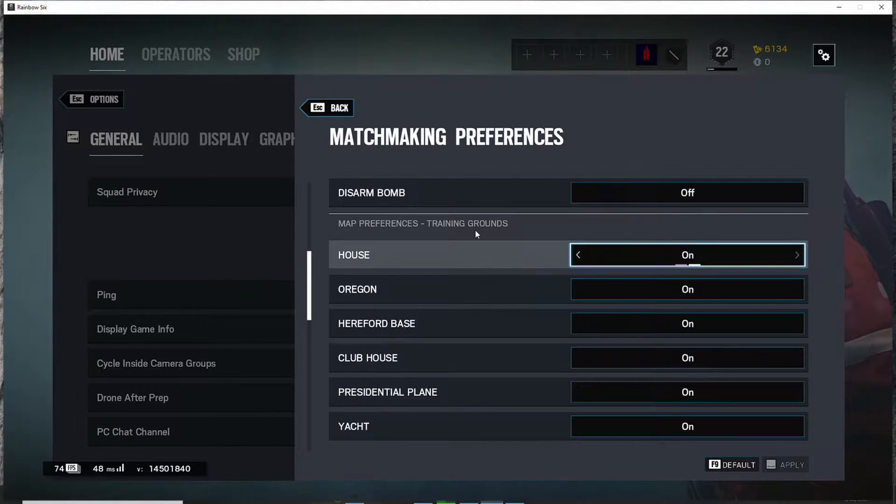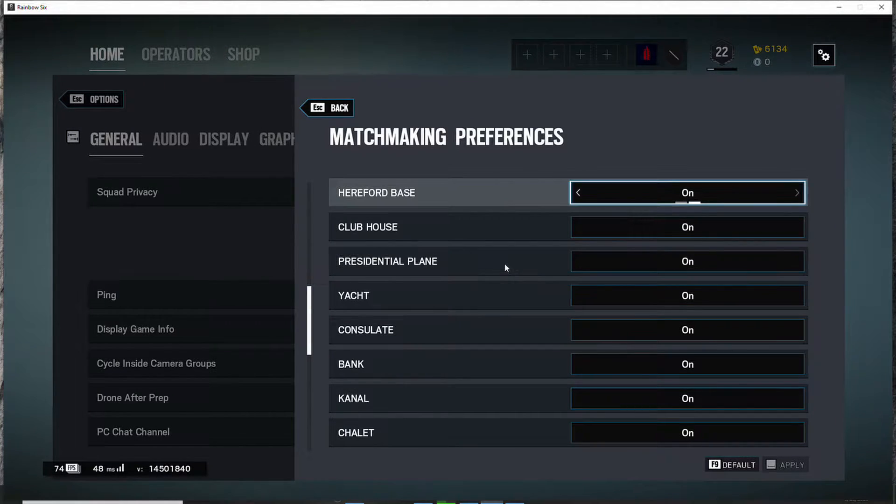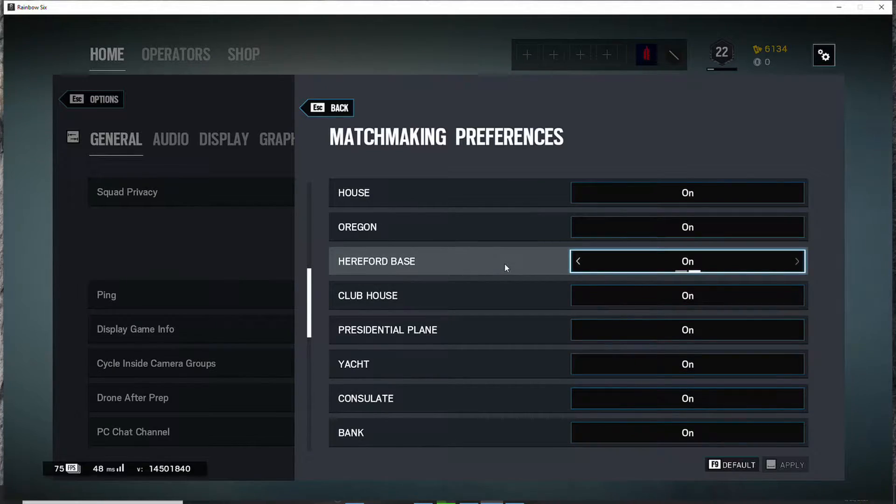When it comes to map preference, I recommend turning on ones that you are familiar with or the ones that are currently in the map pool, that way you have better knowledge of those maps as well.